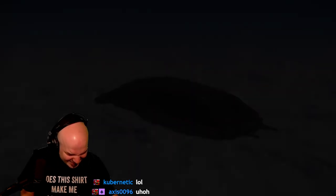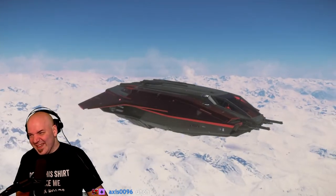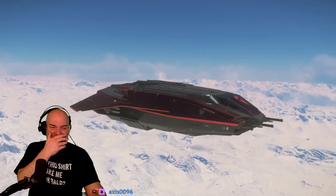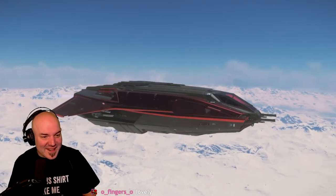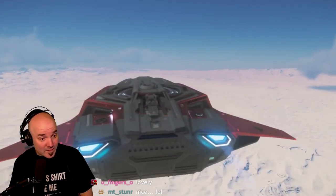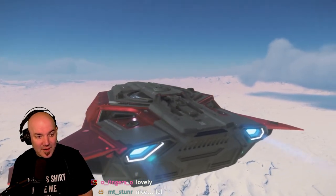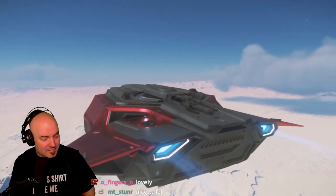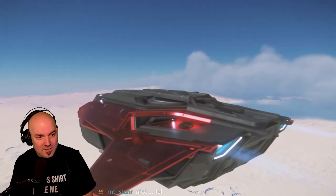Due to unforeseen circumstances, it doesn't look like the Struggle Bus is going to be ready to give away. To make it up to you, we've upgraded the prize to the Pisces C8X. The Pisces C8X is the most convenient ship we tested today, and is versatile enough to get you through most types of gameplay currently available in the Stanton system. The metallic red paint and game download is also included in the prize.